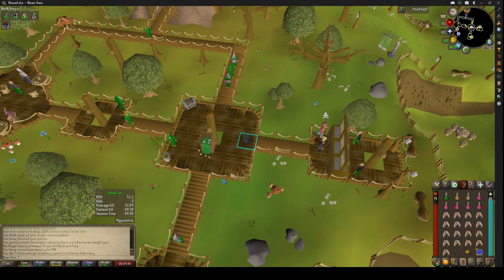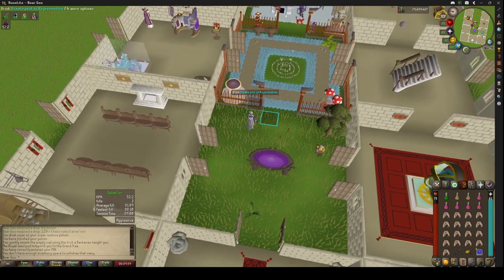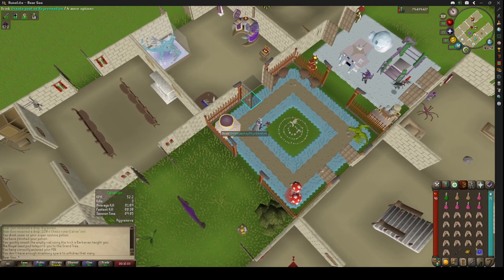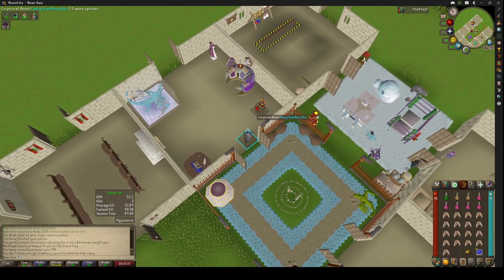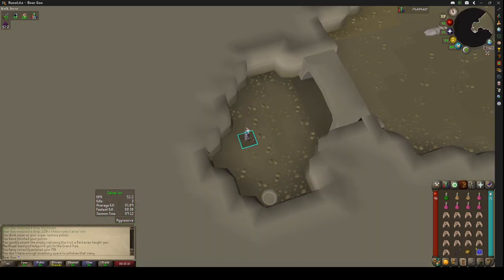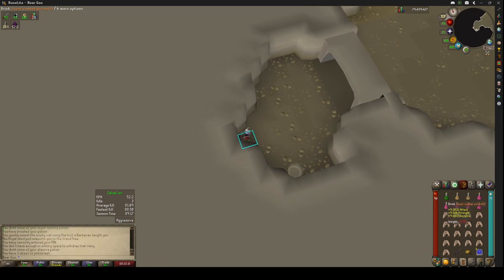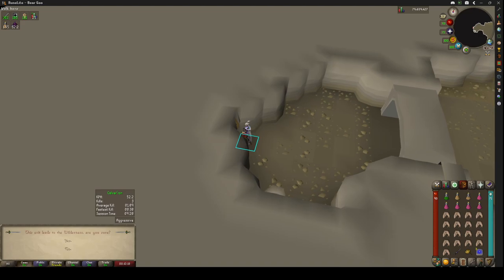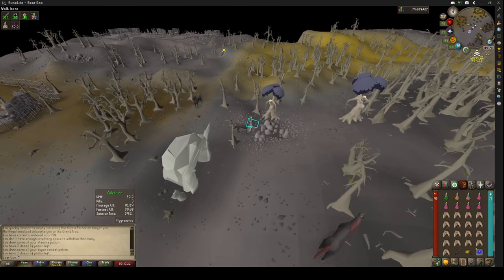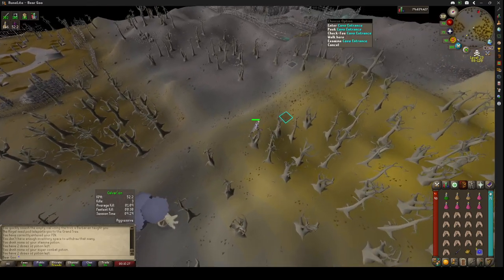I teleport to my house to begin these, hit the Ornate Pool of Rejuvenation. I highly recommend getting your Construction level up to get this. Then I use my thinket to take me to Corporal Beast, top up my Stamina and Combat Potion, and then just run north. Calvarion is right there outside the portal, and Spindle is up here in this little cave.